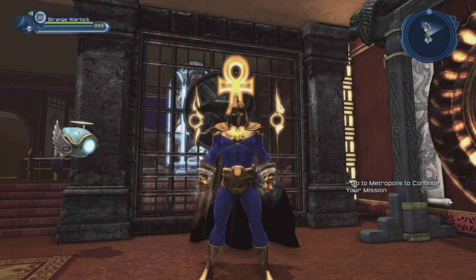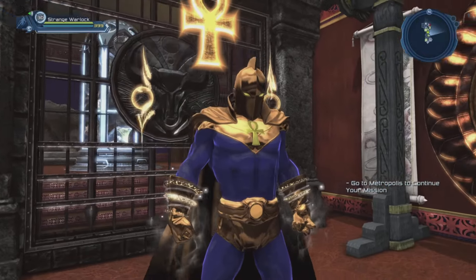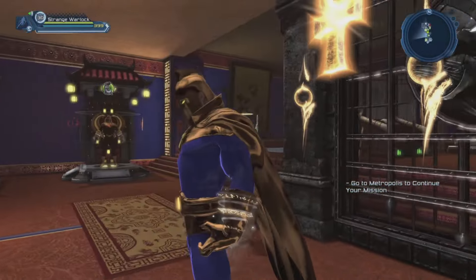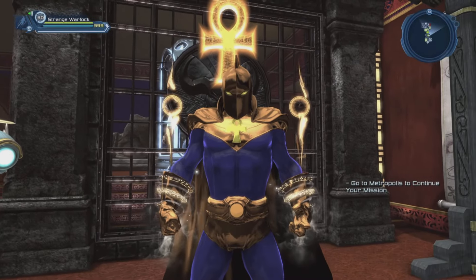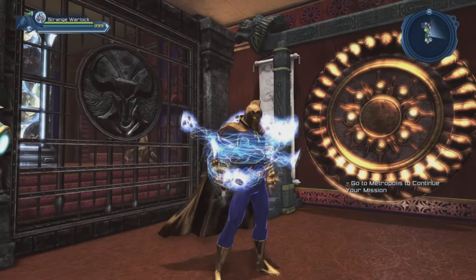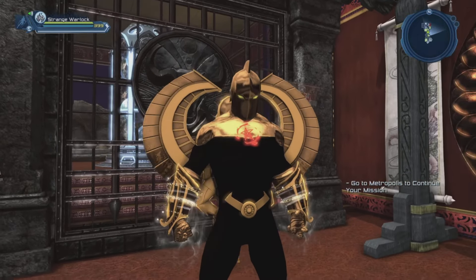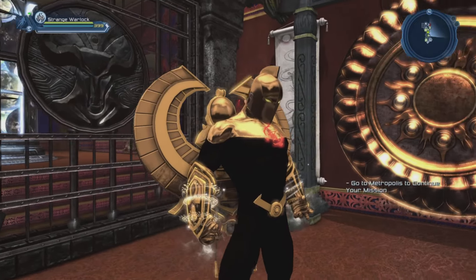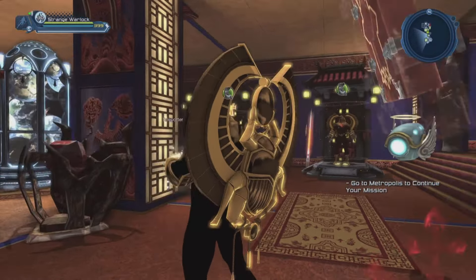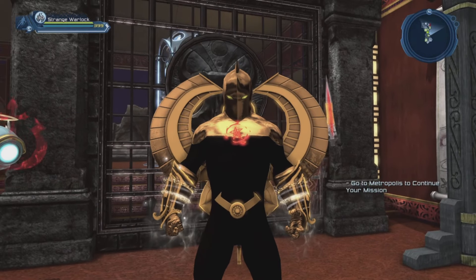And next we have Doctor Fate, which pretty much started as a Doctor Strange character. But then over time it evolved into a Doctor Strange Constantine character, then it changed into a Doctor Fate Constantine character, and before you knew it, Doctor Fate had pretty much taken over. Although there is still a tiny remnant of Constantine — I'm still using the Constantine emblem. I guess you could almost imagine that this armory is Constantine with the Doctor Fate helmet.